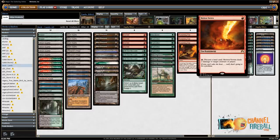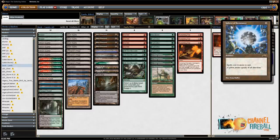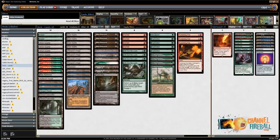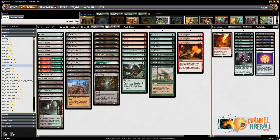On the sideboard: Molten Vortex and Drop of Honey against creatures. A lot of cards against combo because this deck's pretty bad against non-interactive combos — four Sphere of Resistance, two Trinisphere, and then an Ancient Tomb to make them come out faster. Krosan Grip to kill enchantments and artifacts that could disrupt you, and then some Tireless Trackers against control decks. All right, let's take this for a spin.